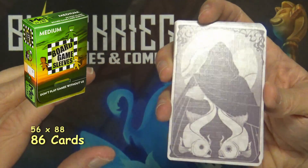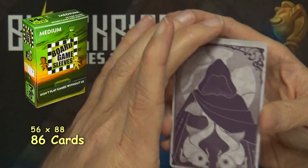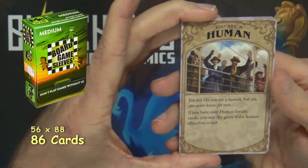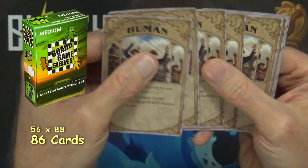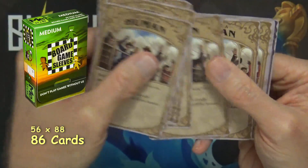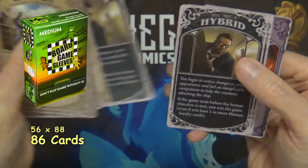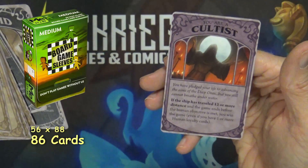Next we have these cards and they do have a nice linen finish on them, which I find very nice. I'm assuming these are the loyalty/role cards letting you know if you are a human, a hybrid, or a cultist — there's one cultist card.